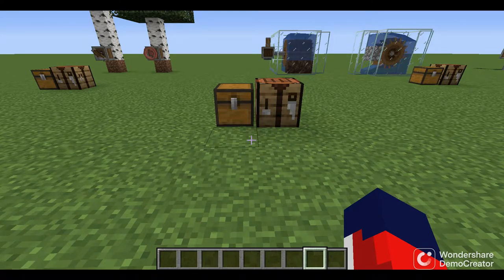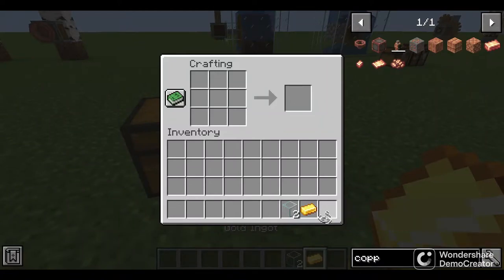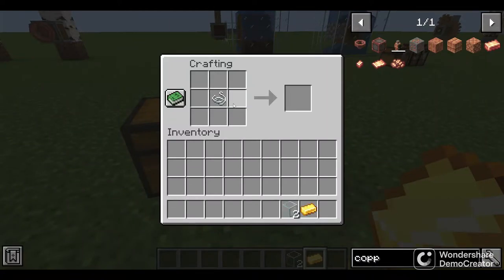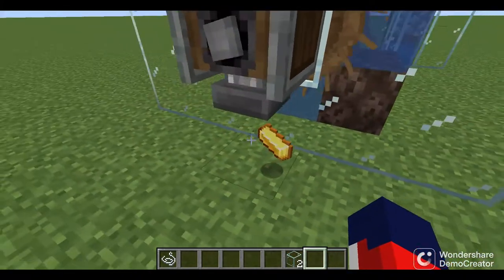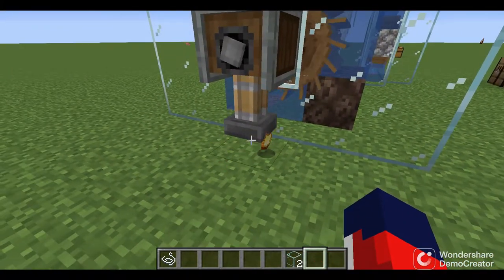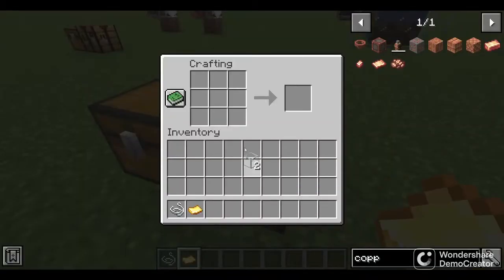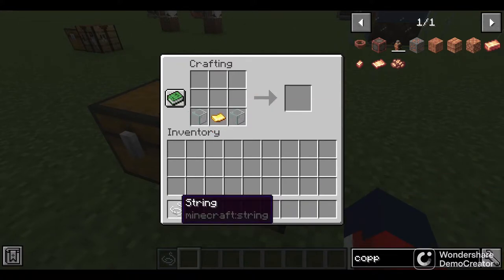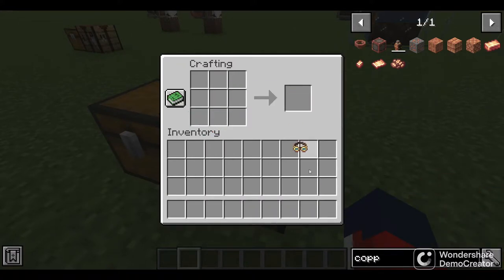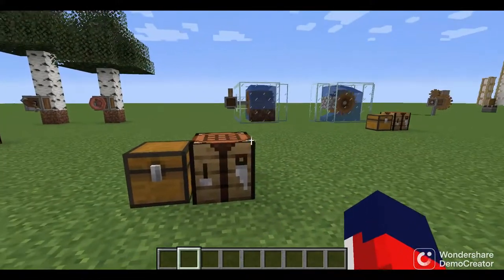Starting off, let's craft the goggles. Take the string and place gold under the press to make a golden sheet. At the crafting table, combine the golden sheet and string to get the goggles. With the help of our goggles we can see the stress units and related information.